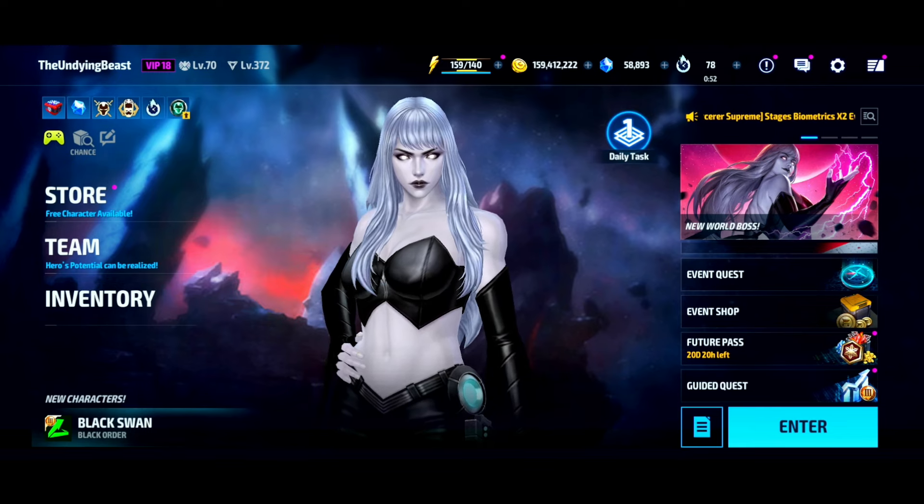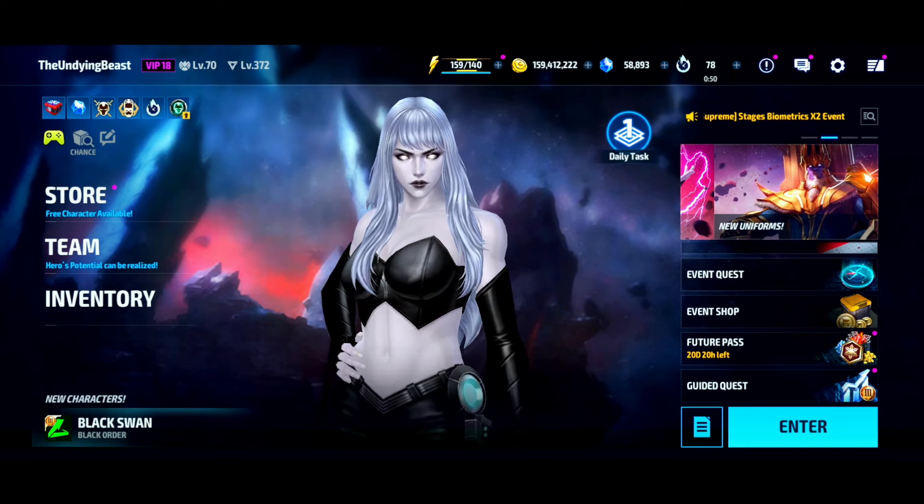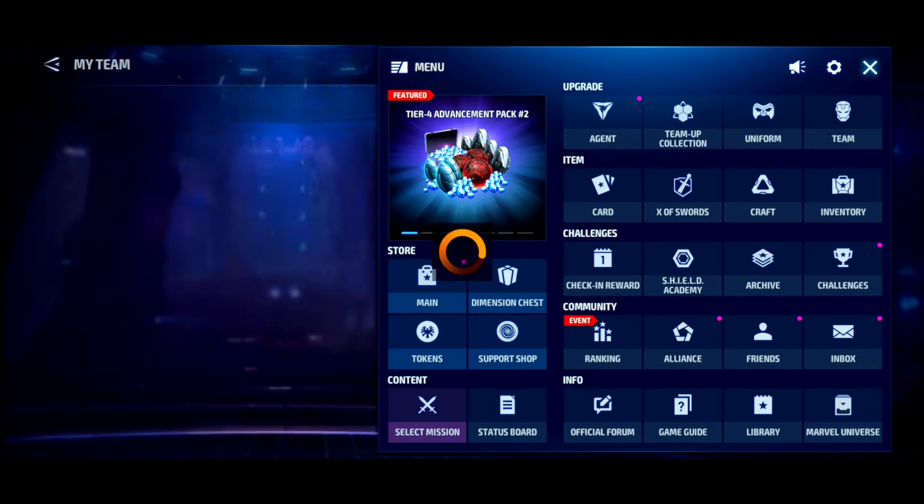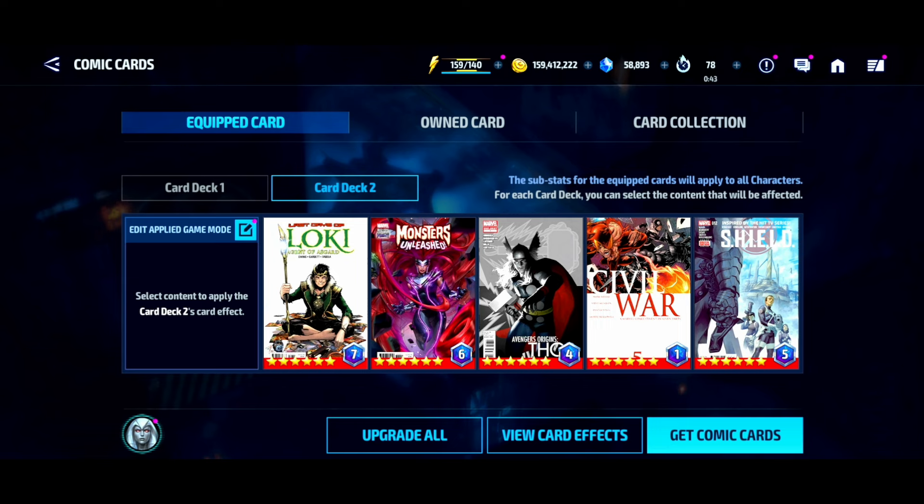All right guys, so today we're going to be jumping back into the Black Swan world boss legend fight using a full team of combat characters, and just like yesterday we're going to be using my secondary card set.